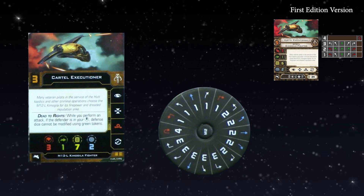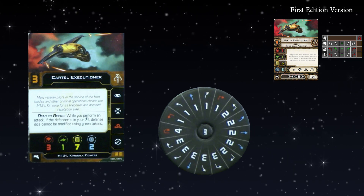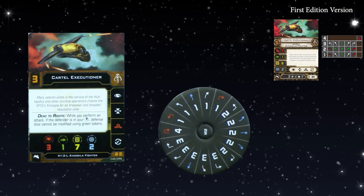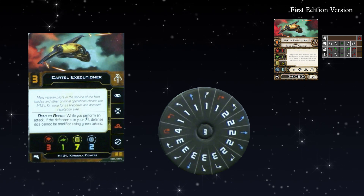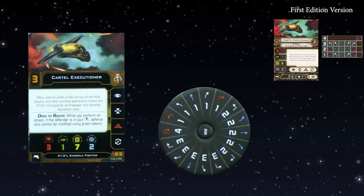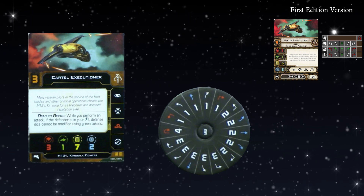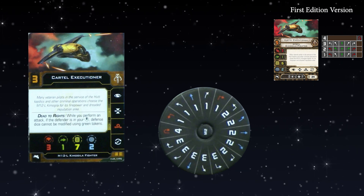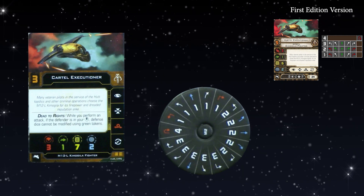Adding the bullseye firing arc to every ship was a very well-designed addition — anything that only works in bullseye firing range means you'll spend a lot more time thinking about positioning. The action bar has got a slight downgrade: the barrel roll has turned red. Still has reload, focus, and target lock. The stats got one more hull. The dial has had a slight upgrade — the two hards are no longer red. Apart from that, all the same.